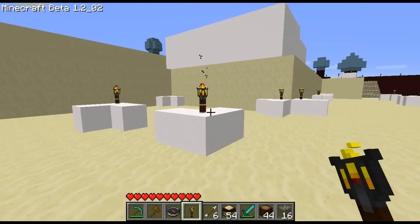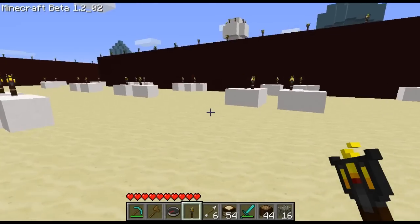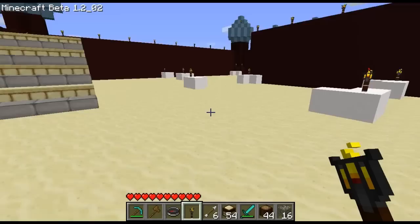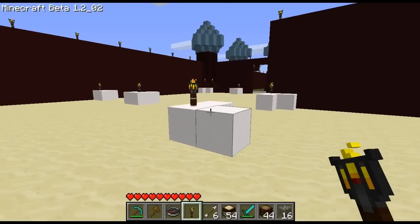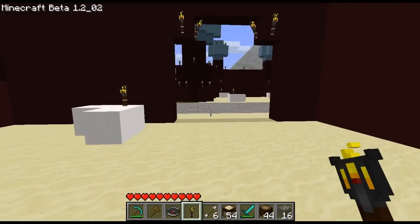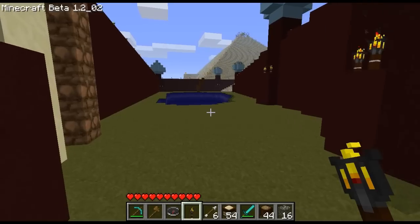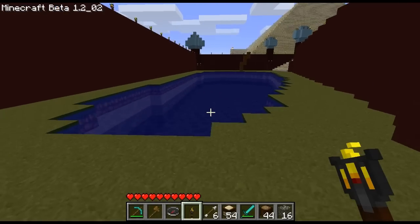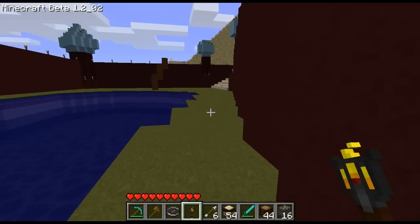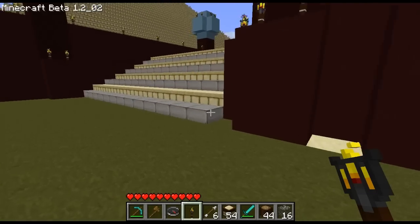Here are some designs going on — this is going to be awesome. This is not a residential town; people can't really live here. It's going to be a community hub with quests, a storyline, and lore behind it. Here's kind of an oasis — we just hope Notch will implement palm trees. It would be awesome here for the oasis and stuff like that.